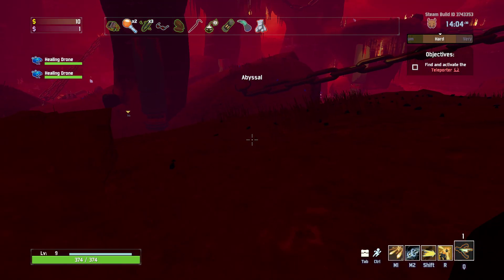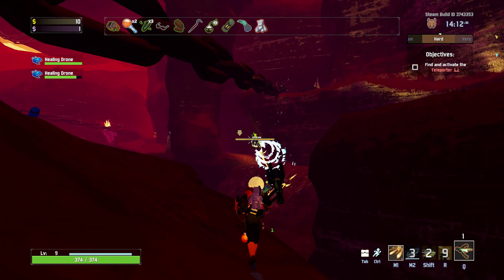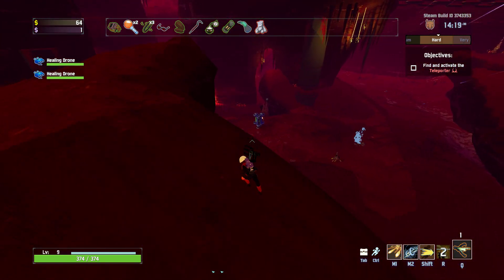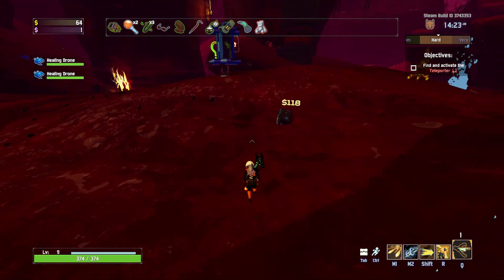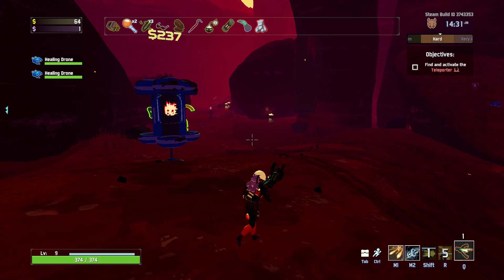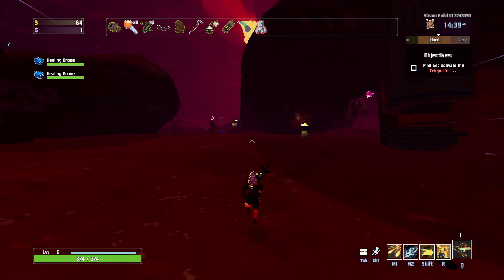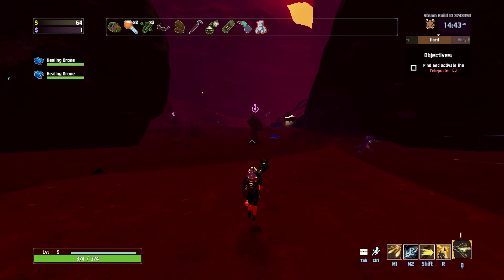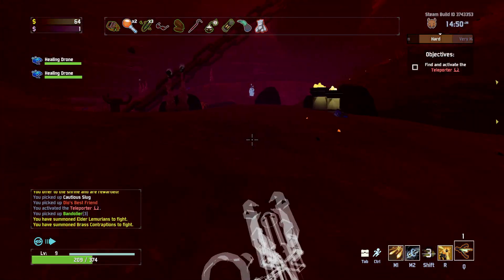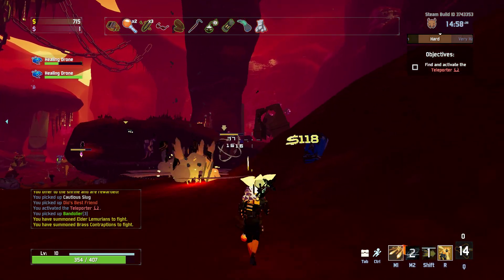Could be better, could be worse. I want to try that one quite quickly. Bunch of chests there, shrine there. We have war banner, fuel cell, and a question mark. Are there enough enemies? I don't think it's worth it to blast my... Oh no, what do we do? I guess step him. That's how you do it, baby.